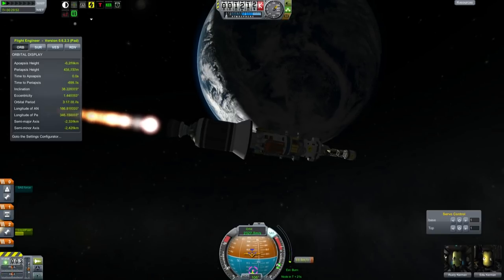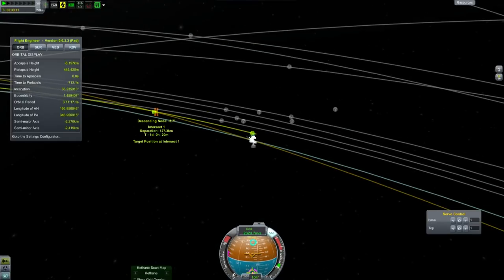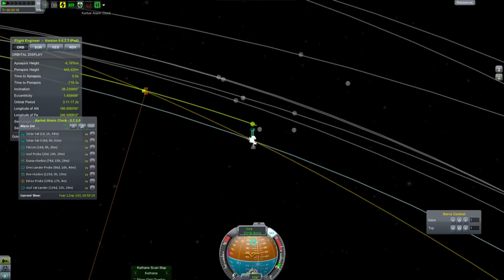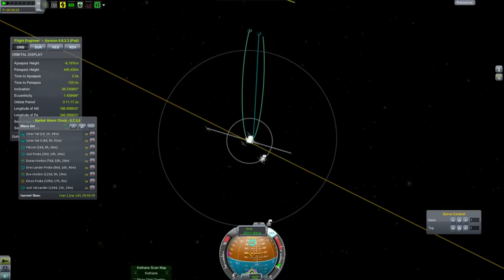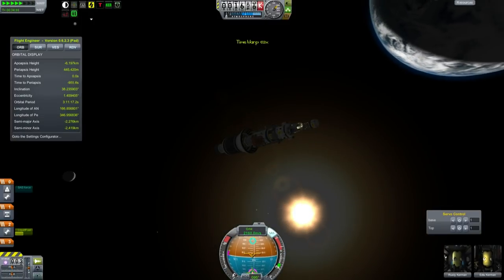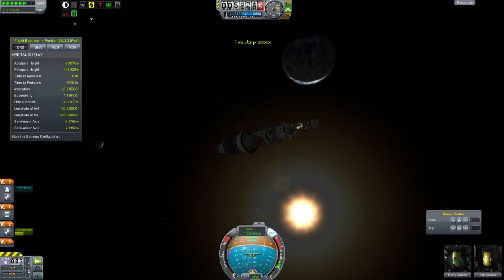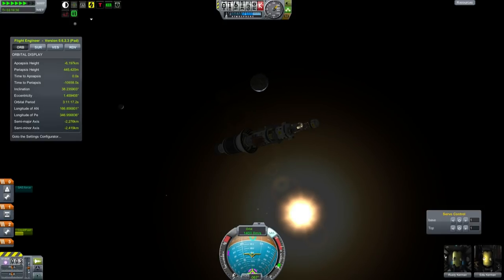We're actually burning more or less lateral to our actual velocity here, so this is a straight-up course correction that will bring us nice and close towards our target. One thing to be wary of with deep-space encounters is that the accuracy of the map really isn't that good once you get to large distances. Even though it says about 117 kilometers, I can't guarantee that I will actually come that close. The map's precision doesn't always seem to reflect the actual encounter.